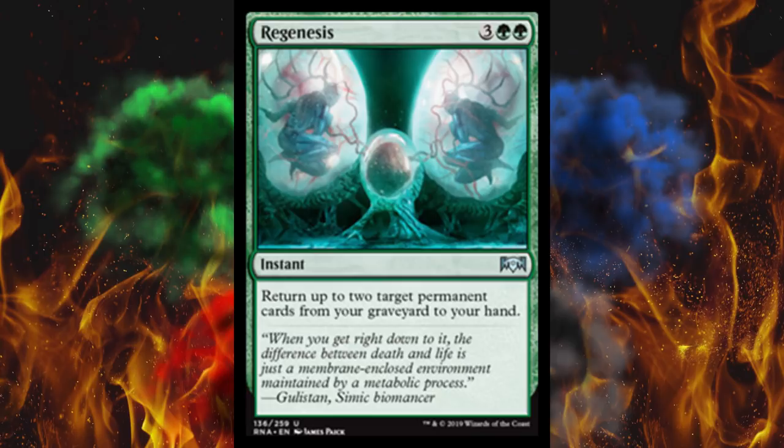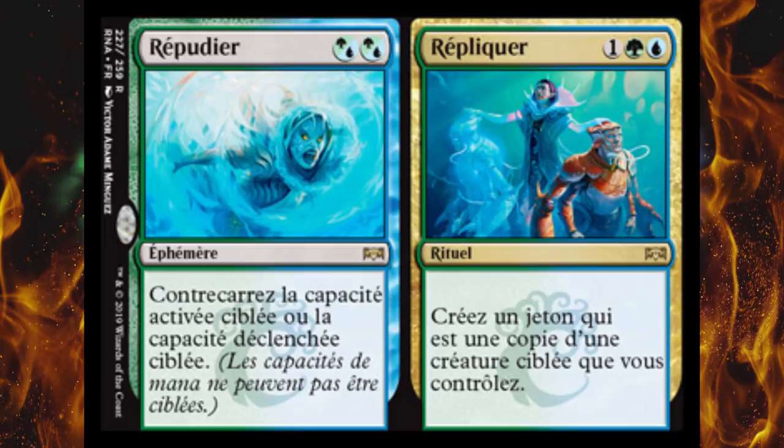Next up, apparently they got somebody to stop protesting long enough to leak a card in French — that's cool. So this is Repudiate and Replicate. The left side is an instant, two-cost hybrid — counter target activated ability or triggered ability. Good, we needed that ever since Disallow was gone and everybody loves Void Slime. The problem with an effect like this is it's not nearly good enough to mainboard, so they put it on a split card — brilliant.